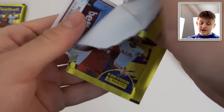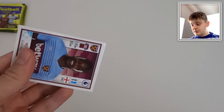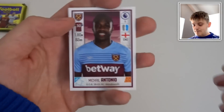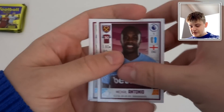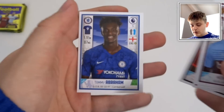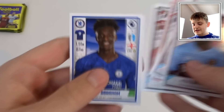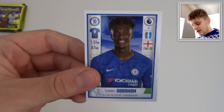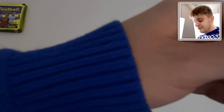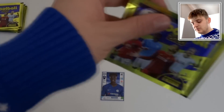Can we build an awesome team? Make sure to send pictures to my socials — links are in the description if you decide to do this yourself. In this first pack we've got Mikel Antonio, Jay Rodriguez, Victor Camarasa, Callum Wilson and Tammy Abraham. If I had to pick one out of these it's probably Tammy Abraham — he's been firing the goals for Chelsea so far this season. He can be our striker. Callum Wilson is definitely worth a shout for the bench later.